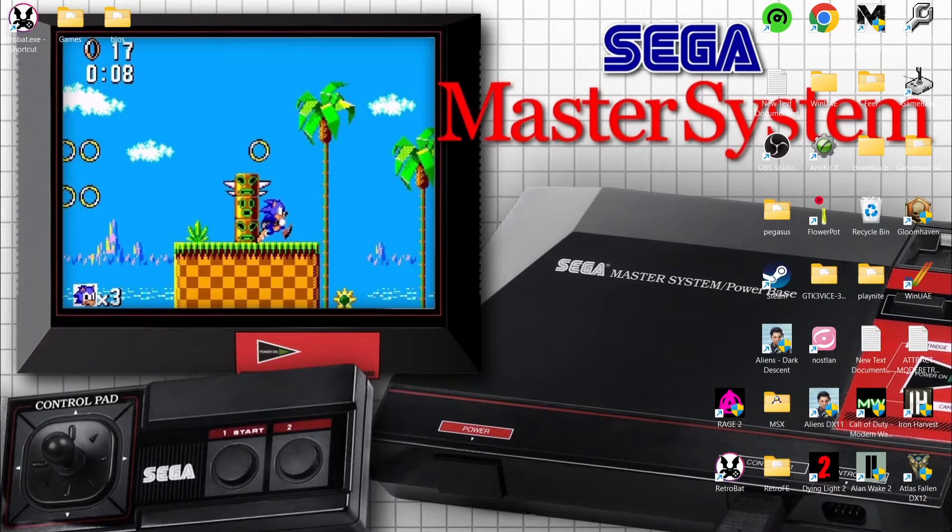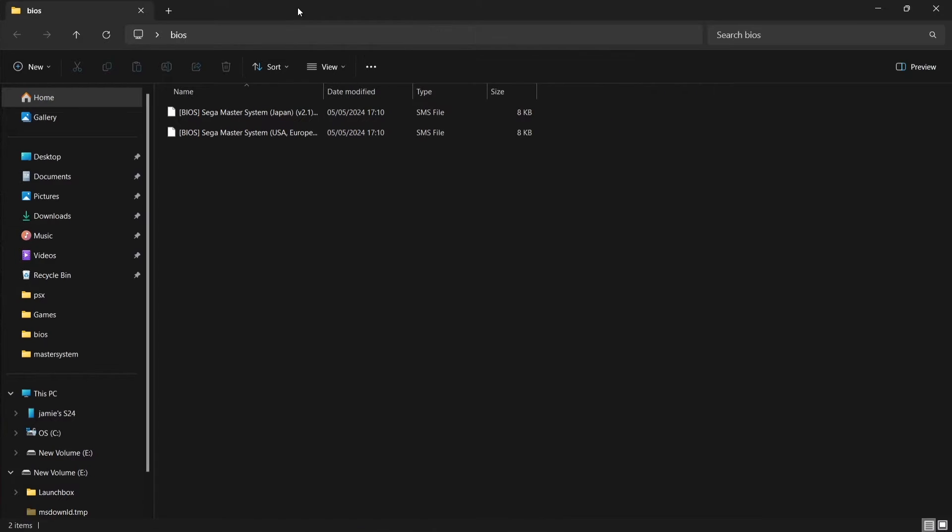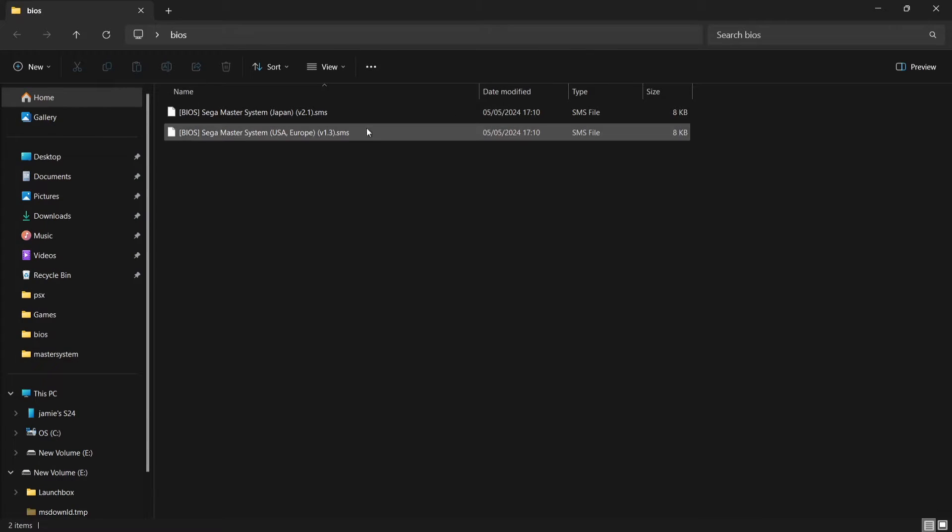You don't necessarily need BIOS files to run games, but it's going to prevent a little pop-up in RetroBat saying 'missing BIOS files'. BIOS files are required because Sega Master System consoles had built-in games, and that's why we need the BIOS files. These two are the BIOS files you're going to need: BIOS Sega Master System Japan version 2.1 .sms, and Sega Master System USA and Europe version 1.3 .sms.